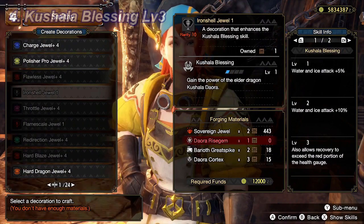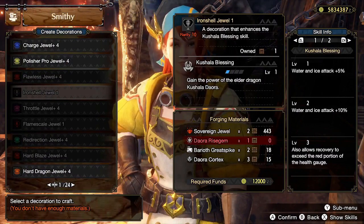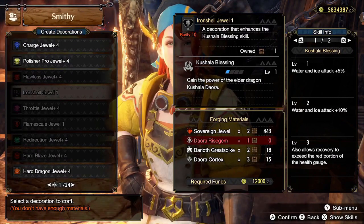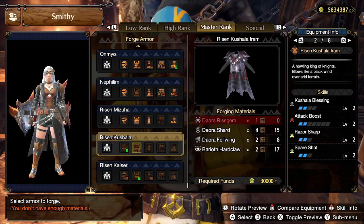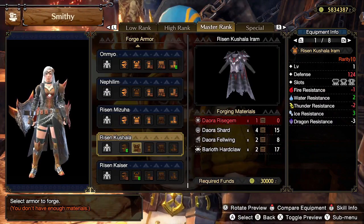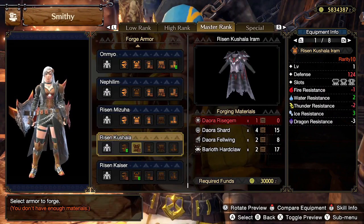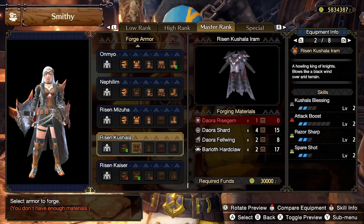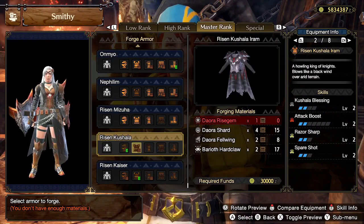At number 4, we have Kushala's Blessing, specifically Kushala's Blessing level 3. This grants the ability to gradually restore health past red, an effect also known as super recovery. It only costs 3 level 1 slots, and 2 levels of Kushala's Blessing can be found efficiently on Risen Kushala's chest piece, which also features 2 levels each of attack boost, razor sharp, and spare shots, and has a level 3, a level 2, and a level 1 slot. This is a great skill to have just to passively heal off some damage taken and top off on health. It can also synergize with recovery speed to recover the red portion of your health bar faster so Kushala's Blessing can activate faster. It works with recovery up so Kushala's Blessing will restore even more health over time. It stacks with super recovery dango and gourmet fish for even faster health recovery, and it is one of the ways to mitigate the health drain from Berserk.